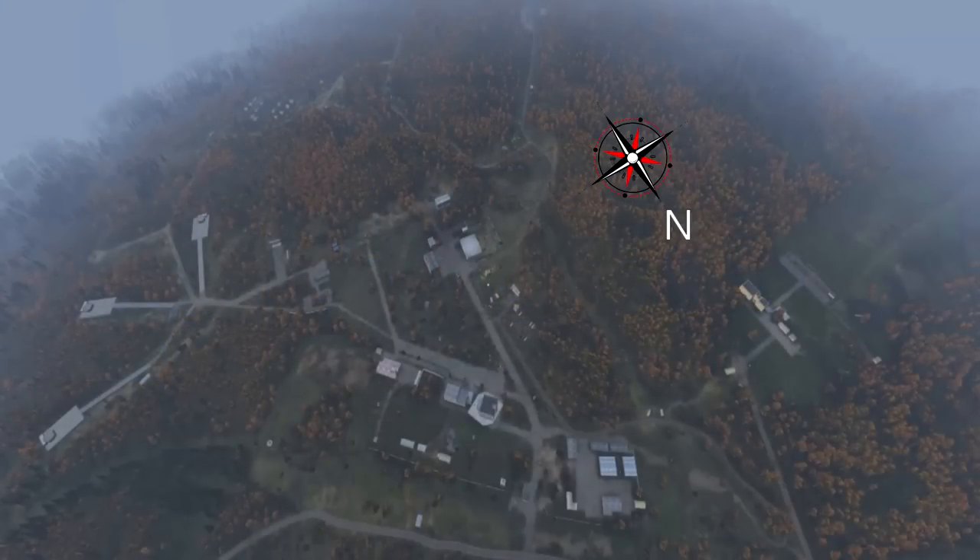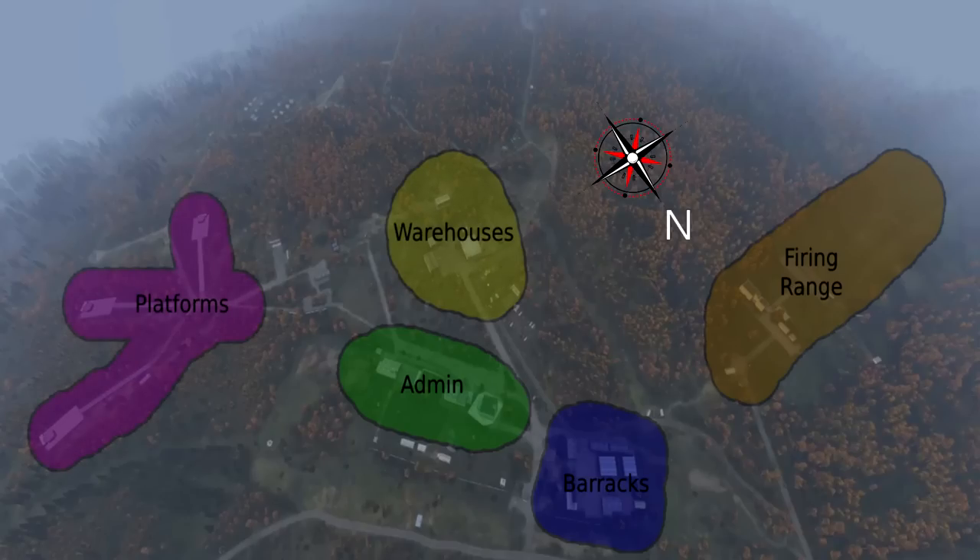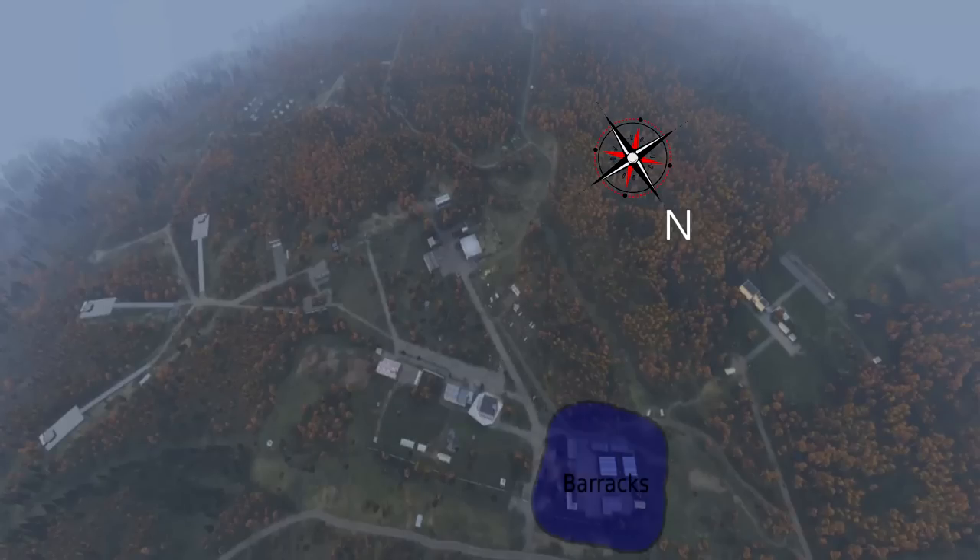We're going to have six different zones, starting with the barracks. We've also got the firing range to worry about, the administration center located in the center, the warehouse industrial buildings, the helicopter landing pads, and Tent City. We're going to take a look at all of these slowly, starting with the barracks.